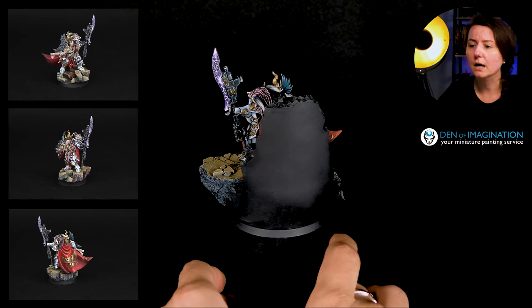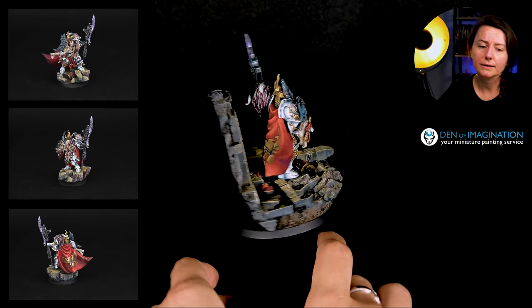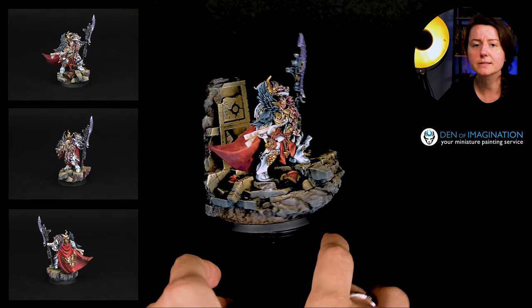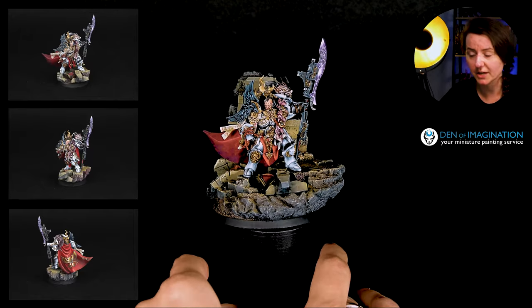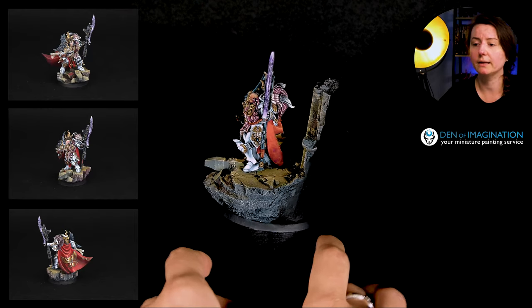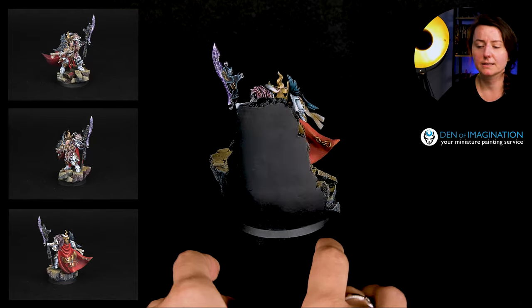A lot of details are really picked up so they don't really force the model down. You don't really see only those details because they are matching one another with colors and with shades and with gradients, so they are really working with one another.